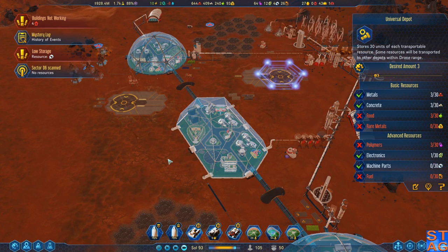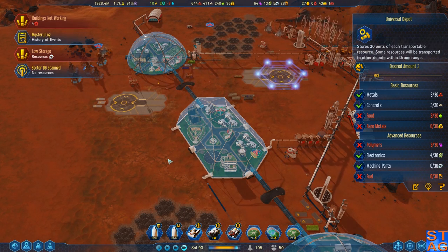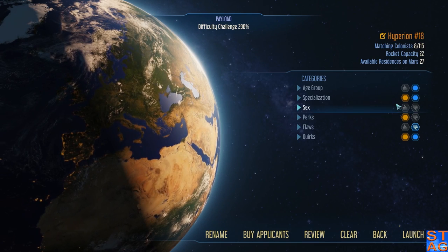Once those two rockets return to Earth, we'll have plenty of money. We can order another load of machine parts, or maybe even another load of colonists. Colonists - that's actually what we need to do. Let's bring some folks down.